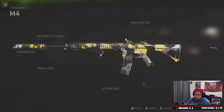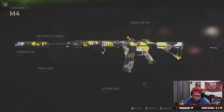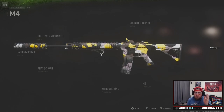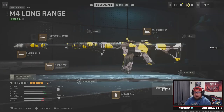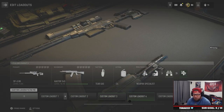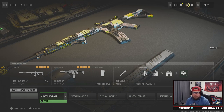Welcome back everybody. Today we have an M4 class build for Warzone 2. This gun is great at close to medium range but does suffer at longer ranges. If you're going for longer range, I'd suggest using the RPK, the Icarus, or any other assault rifle over the M4. This gun is best at 40 meters or less.